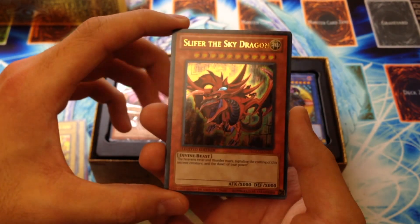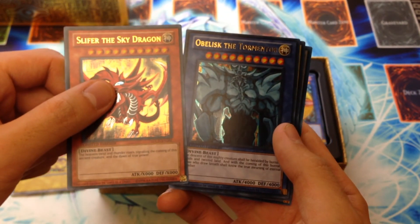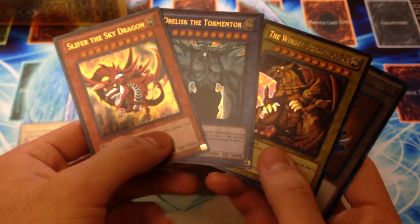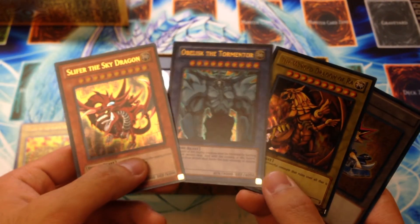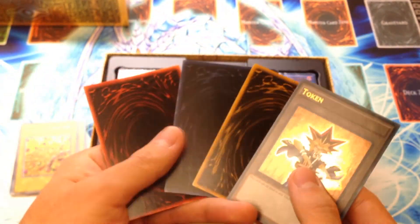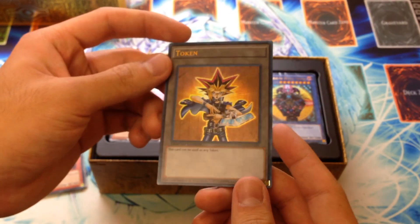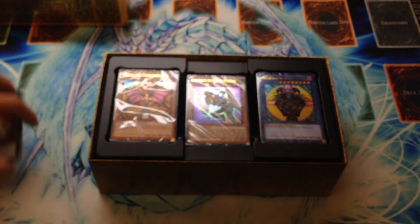And then, of course, the Egyptian Gods from the Battle City deck: Slifer the Sky Dragon, Obelisk the Tormentor, and the Winged Dragon of Ra. I kind of feel like these look a bit faded — these are the North American versions. I wish they were a little more vivid in their colors; they look kind of like the Legendary Collection ones. Why can't the fronts be as bold as the backs? And we have this very special Yami Yugi token in foil, which looks really neat as a bonus. Those are the promos — a lot of those are new.